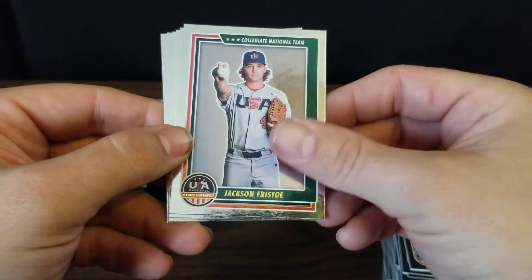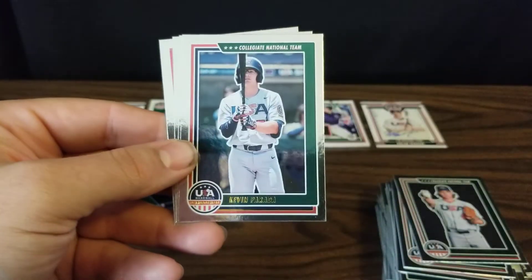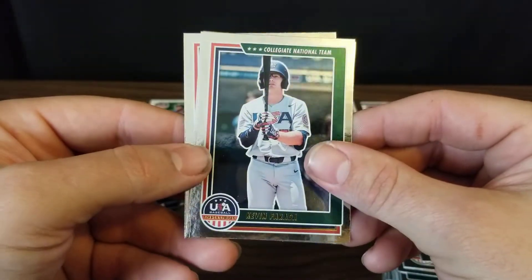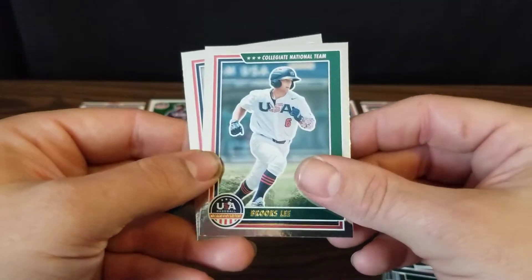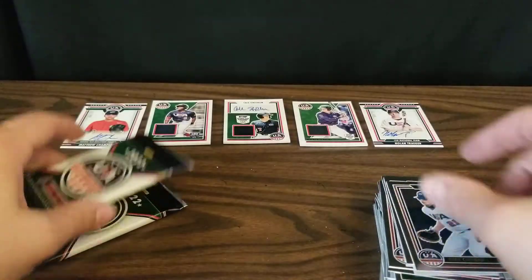Next pack: we've got Jackson Fristow, another Termar Johnson — I like that — Kevin Parada who went to the Mets in the first round, Slade Caldwell, Brooks Lee who I think went to the Twins, and Ryan Clifford.